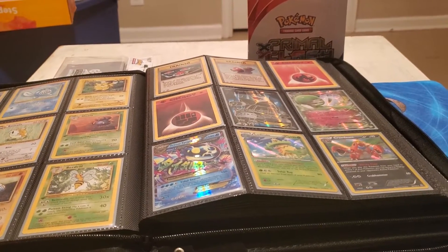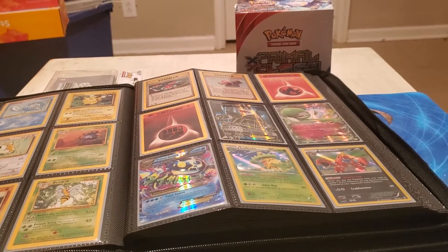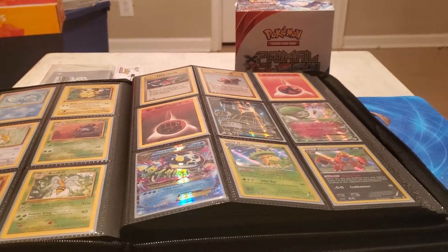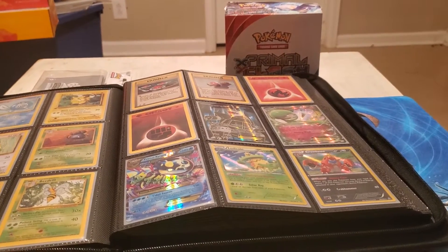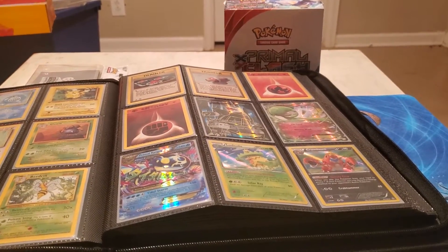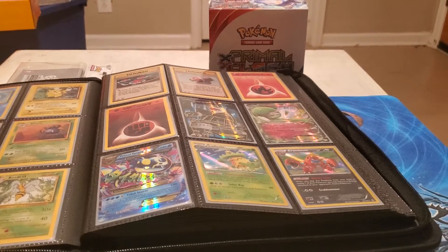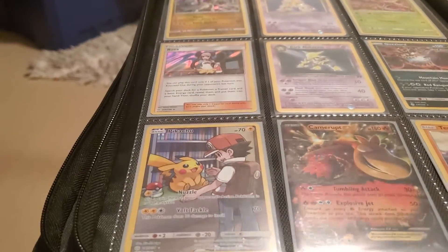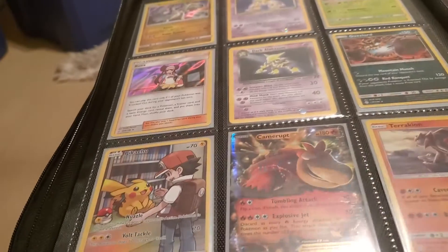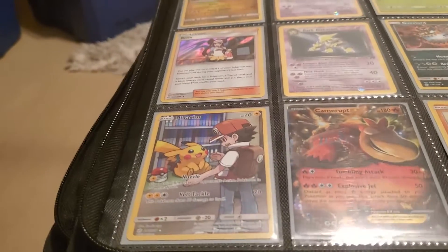Just stick to booster boxes with Charizards in them — that's the way you're going to get your money. Or stick to booster boxes that you need for your collection. I wouldn't say I'd be against buying another booster box of XY Primal Clash because I really want the Groudon, but I almost don't want to waste the money when the biggest pull I'm going to get is $7 to $14. I pulled this little gem — this secret Pikachu full art with the red background — and it's like a $17 card now. That's an awesome pull, beautiful artwork, and it's worth something.